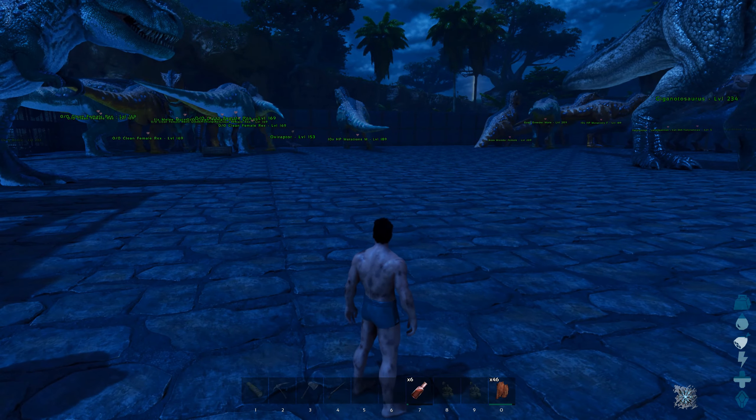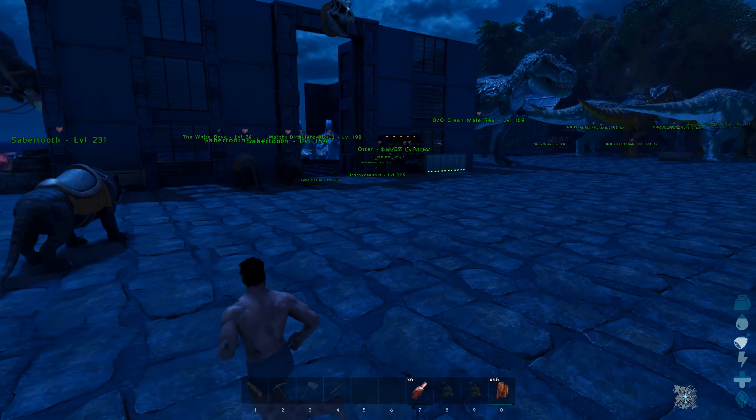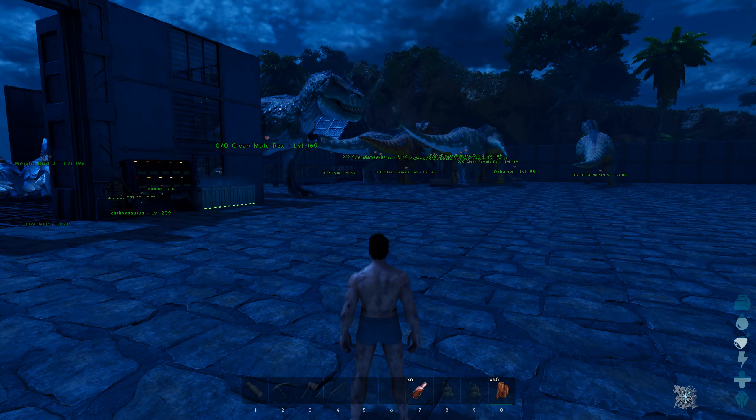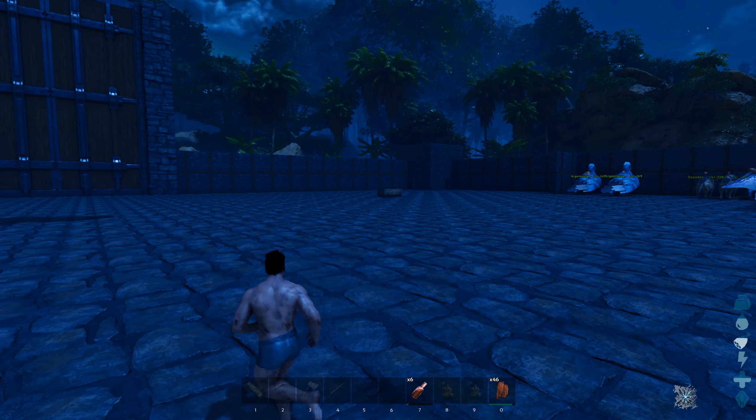Alright guys, I am back at base, and as you can see all the Rexes and stuff are still green - which means I haven't been kicked from the tribe. Because I do believe in ARK Survival Evolved you actually got kicked from the tribe. But maybe that's also because of multiplayer. There's always a difference between single player and multiplayer.